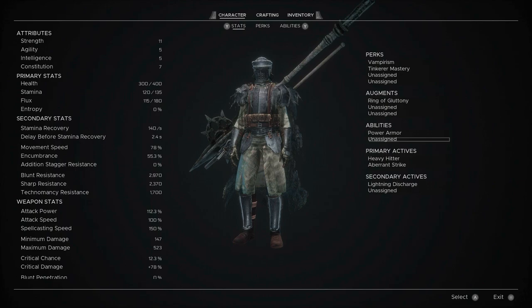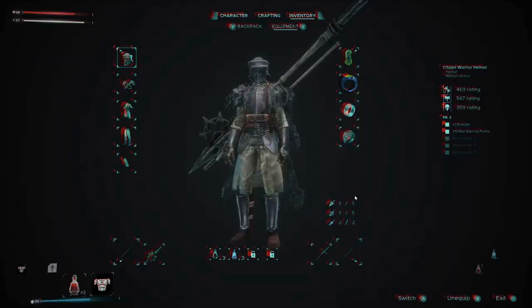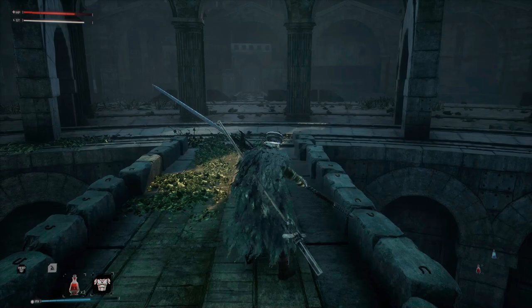Now let's talk about the primary actives. Especially if you've been playing on a controller, you'll be wondering how the hell do I use the ability of this weapon. To make this more understandable, I'm going to use the very first boss's weapon, the Fossard. The Fossard is an excellent arm - you get it pretty early on by defeating the first boss.